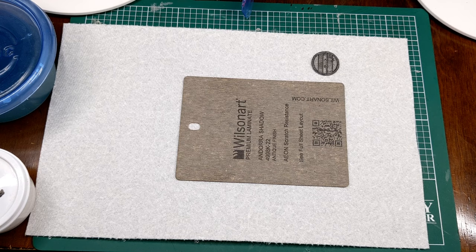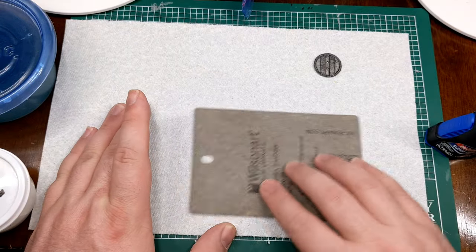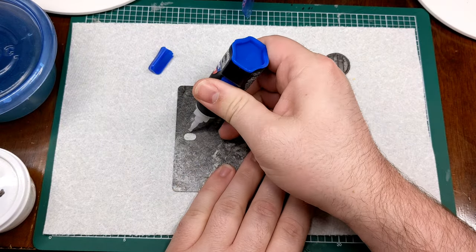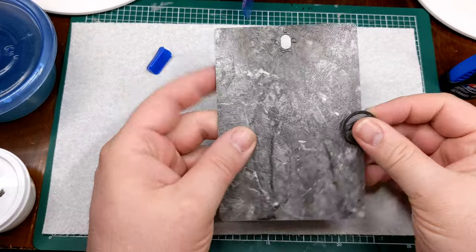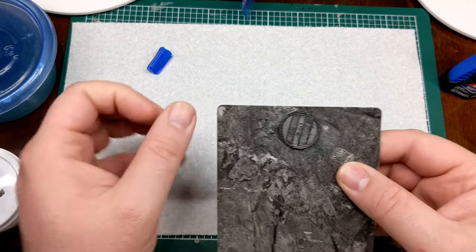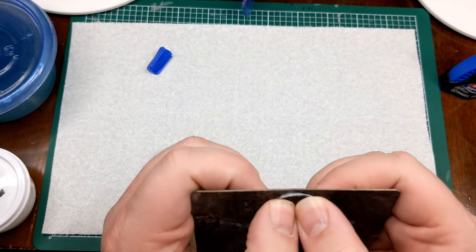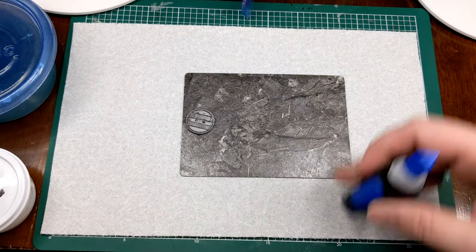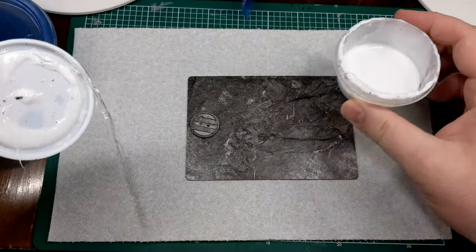I super-glued the manhole cover over the pegboard hole to seal and hide it, squishing it down and getting it into place. I chose the slick surface as the side to glue everything to, because it's really slick and I didn't want it sliding around on the game table — the more textured back side is what actually goes down onto the game surface.